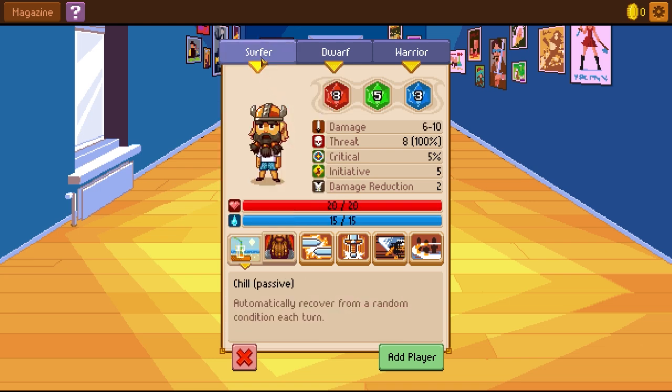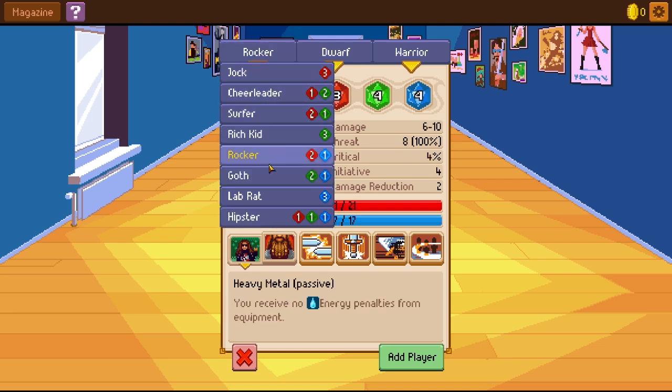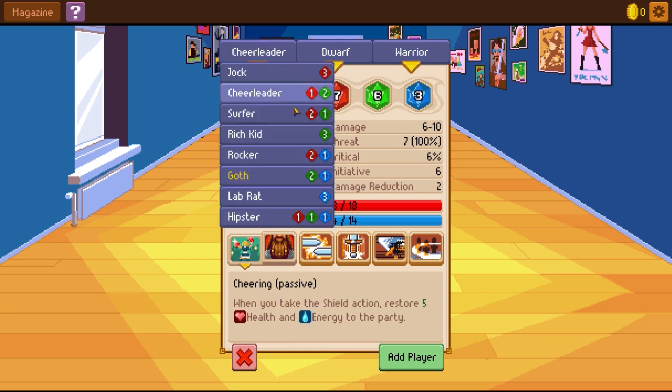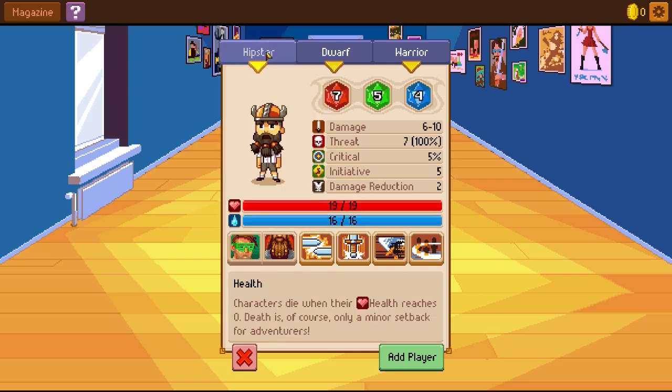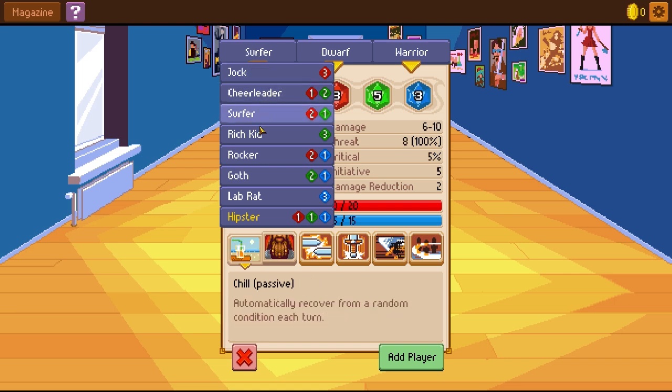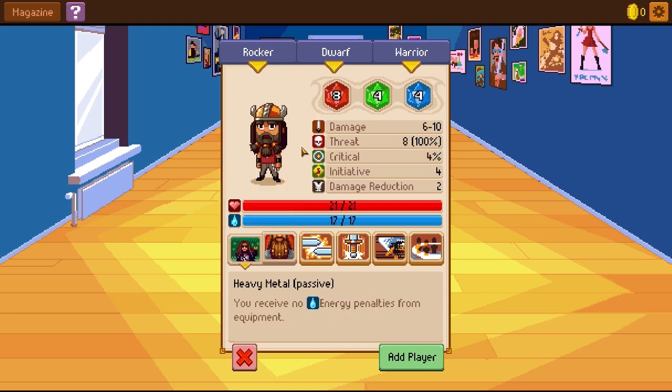So I've never actually played the first one, so I don't really have a whole lot of frame of reference for this series. I wanted to get into it, but I just haven't had the time. I'm thinking I'm going to have a rocker dwarf, just because this seems pretty fun. Heavy metal — no energy penalties from equipment, damage reduction, threat. Yeah, this seems like a good plan.